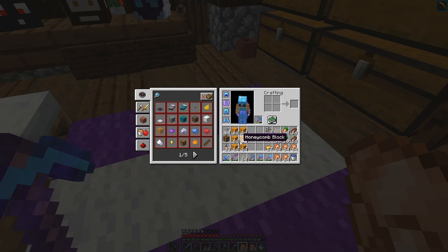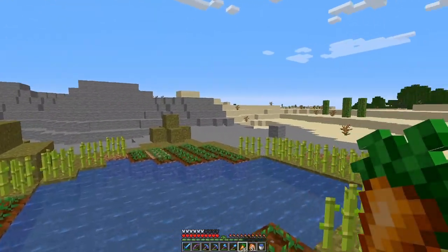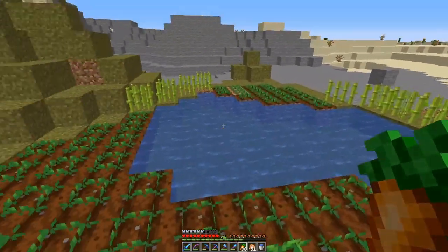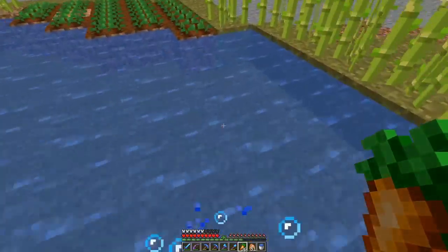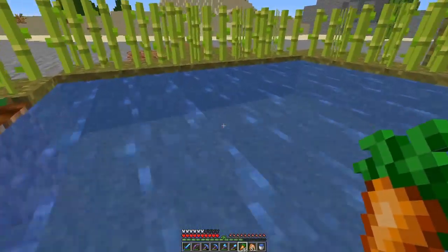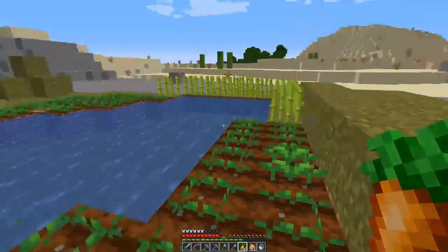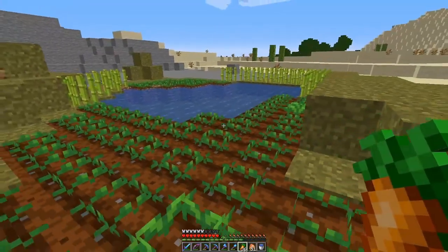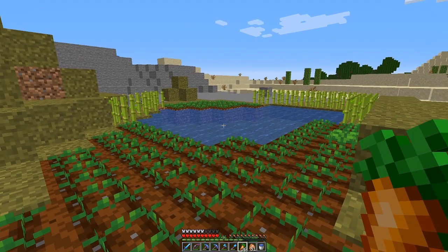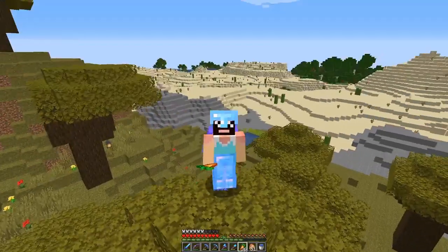We've started making a little garden area. Obviously none of this area is finished - we're going to be putting more grass around and trees, but I just wanted to do it while there's an open space. We've added some water underneath to keep it going. We've got some carrots growing over here and sugarcane over there, so we should soon have a decent supply of carrots going so we can start breeding rabbits. I've never actually bred rabbits before so that'll be interesting and fun to do.